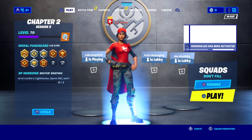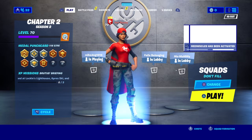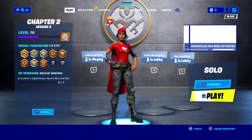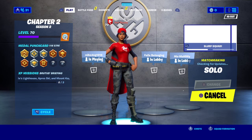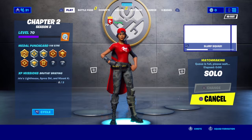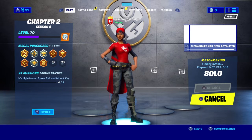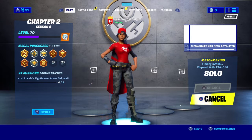Hit change settings, hit apply, then just go over to solos match. You'll see right above 'don't fill' it says 'limited pool' in solo — that means you're gonna get AI bots in your lobbies. There's only gonna be PlayStation players. They should be a little worse. That is how you get into bot lobbies in Fortnite.